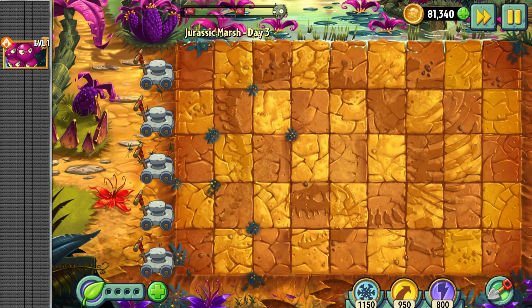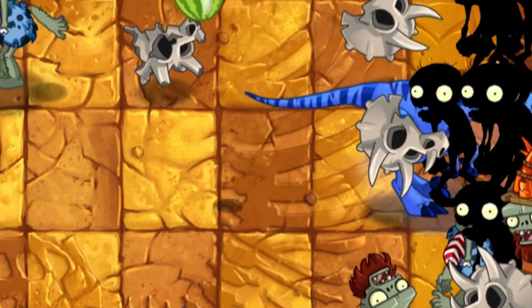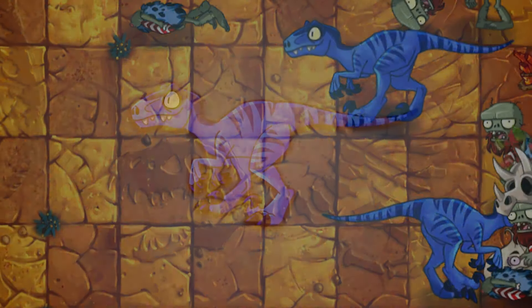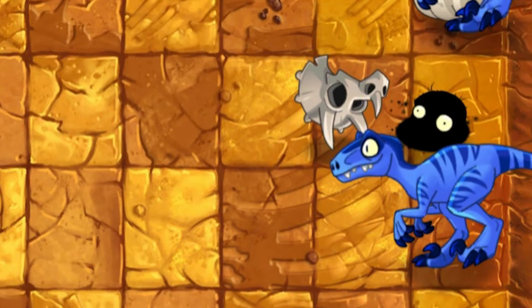Day 3 was a typical conveyor belt level. I don't believe that it is beatable without the grape shot, especially after seeing those stupid dinosaurs on the lawn. Man, I hate this mechanic because they are unbeatable. For me, it's not about the hardness – it's just about annoying everyone around, even zombies.